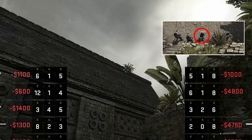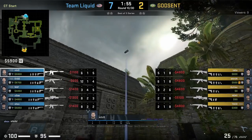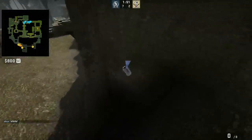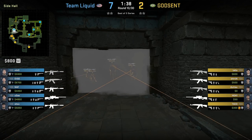Nitro with an instant A main smoke thrown from CT spawn with the middle spawn. Nitro aims at this part of the plant, then run throws. I have not seen it thrown from this spawn — I have seen this smoke thrown from the two spawns to the right, which you can find on Nades Out Here. The smoke lands and blooms before Godsend can get to main.